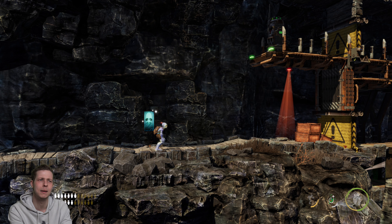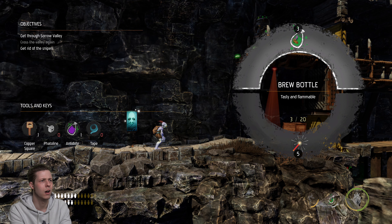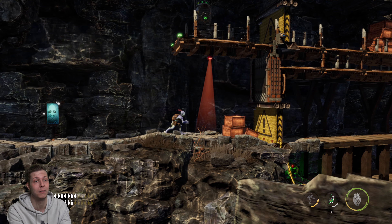I suppose you could probably open up the gate and then maybe take Abe through, but I don't think Abe has got anything that can... Because Abe would have to actually kill them and I don't have enough tape to suppress them all. So yeah, you have to do it this way — you've got to kill them, I think.